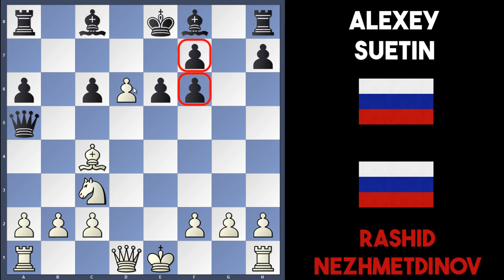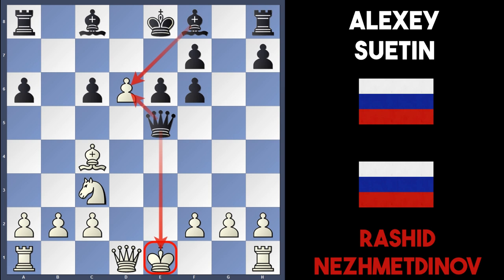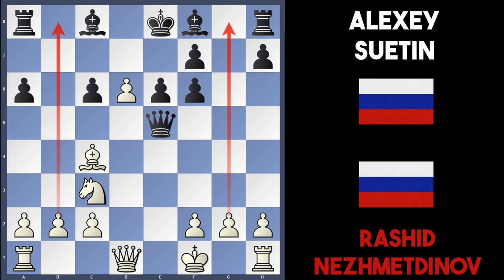Black has two doubled d-pawns and has to deal with the pawn on d6 — white is actually a pawn up. But black wins it back fairly quickly with queen e5 check, attacking the king and the pawn at the same time. Nesmetinov plays king to f1. Castling isn't really important at this moment because both kings will probably settle in the center, since there are two open files on the b and g files — it's not safe to castle either side for white.